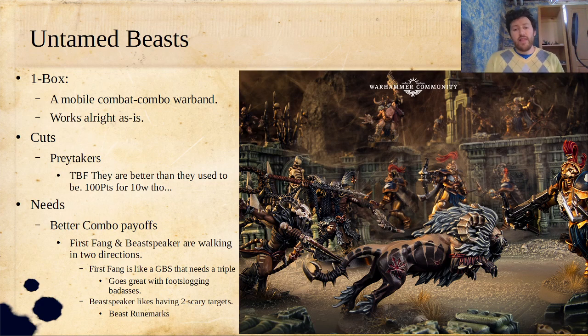Beast Speakers like having two scary targets so your opponent can't just focus fire one of them, because the Beast Speaker is going to be trailing behind them a little bit. It's going to be hard for your opponent to throw everything they've got into the Beast Speaker if you've positioned right. But if you just have one missile — like one Rock Tusk Prowler running into combat — it's usually not too hard for your opponent to just take that out.